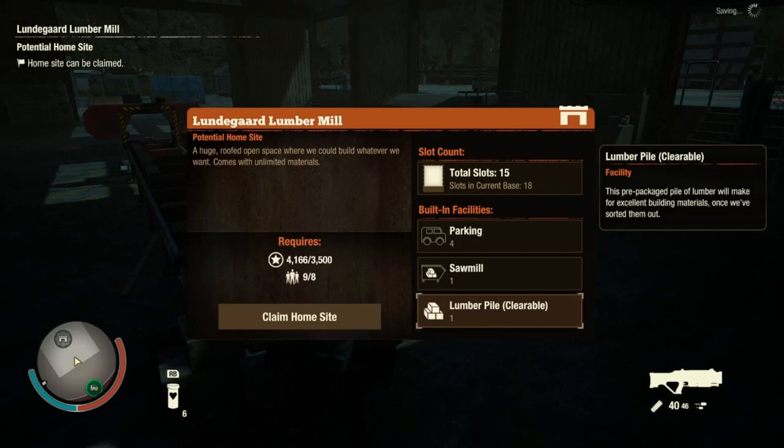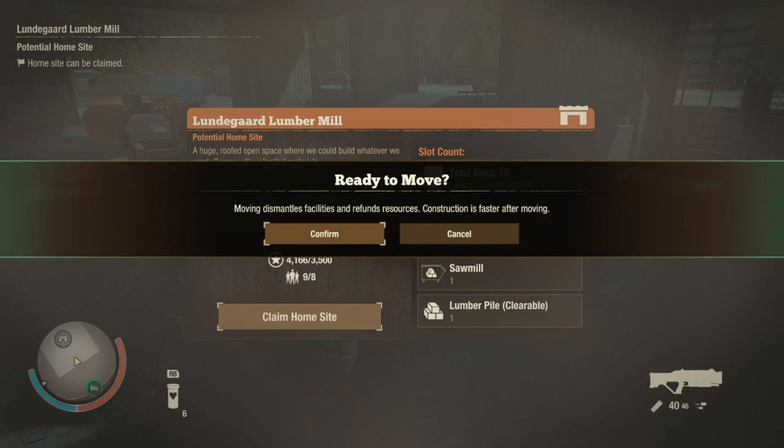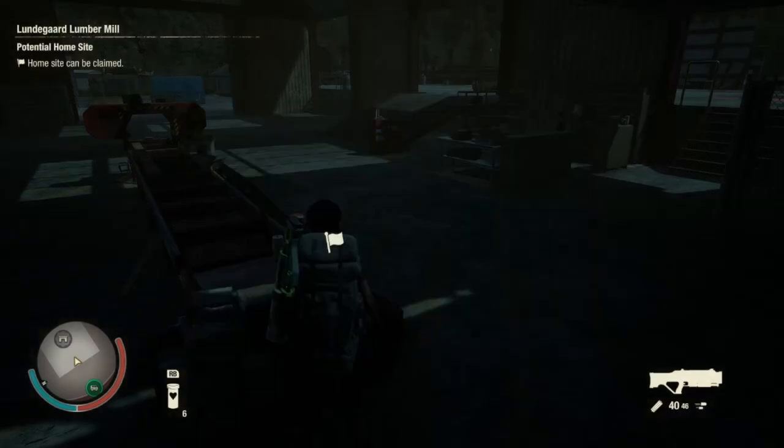It is the polar opposite of Prescott. Prescott had just this long list of built-in facilities, whereas this one only has one built-in facility. So we'll see how that translates once we get the base actually built up, but I'm sure we'll come to the conclusion that they are complete opposites as far as customization goes. I'll see you when the screen returns from black with this bad boy built up.